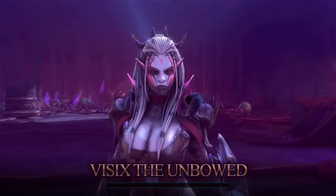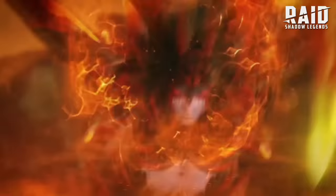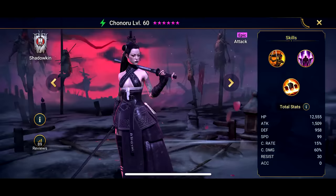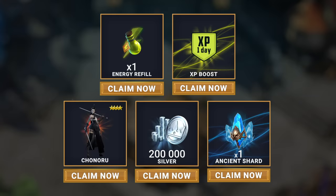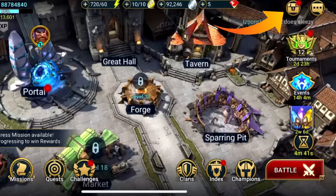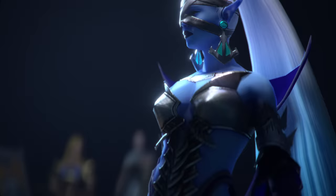I'm gonna try to summon as many new champions as possible to see if they can help me reach the top. If you want to get a huge head start in Raid, hit the link in the description or scan the QR code. New players will get an epic hero Shinoru, who is amazing in Doom Tower, 200 silver, 1 XP boost, 1 energy refill, and 1 ancient shard. Your extra rewards will be in your inbox for the next 30 days only — use my links down below, good luck and I will see you there!